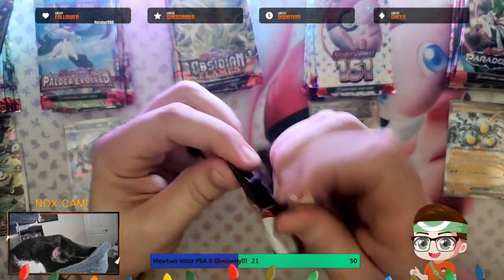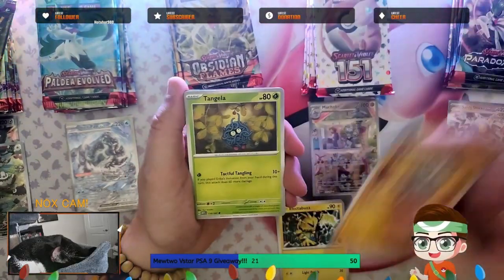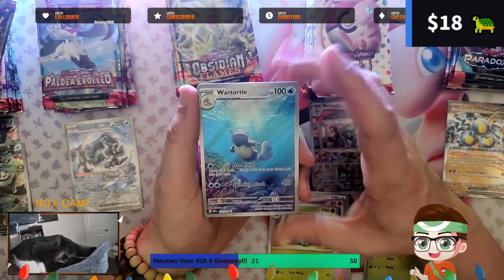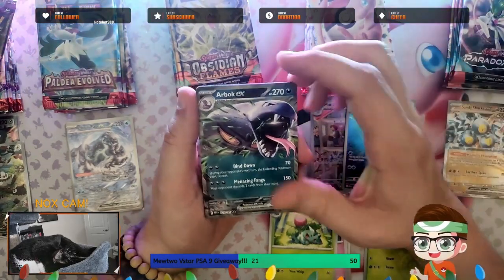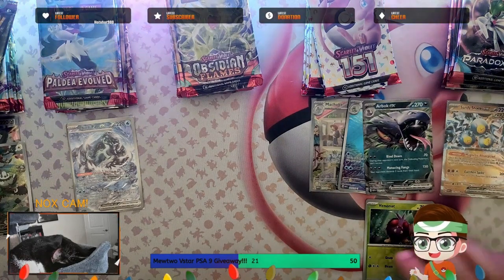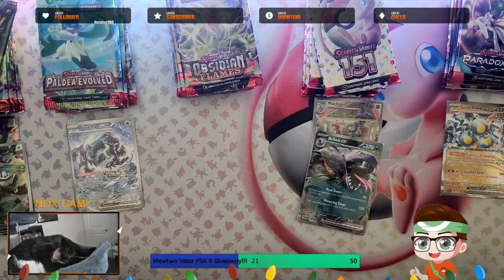Back to 151 — technically Scarlet and Violet is in the lead with two hits, but that Chinpou probably has greater value than anything so far. We got Electabuzz, Rhyhorn, Tangela, Horsea, Abra, Ivysaur, then an At in Reverse — and look at that beautiful boy, another Art Rare Wartortle! We doubled up with an Arbok too. I swear I always get an Arbok after the Wartortle. So 151 just took the lead in hits and in value.